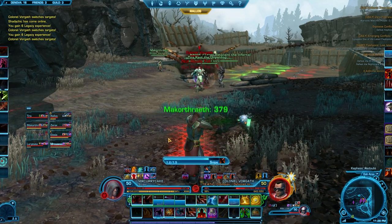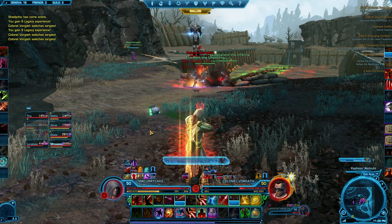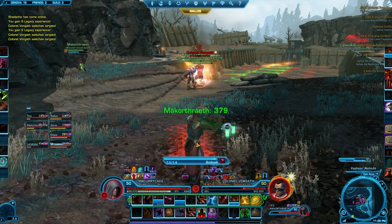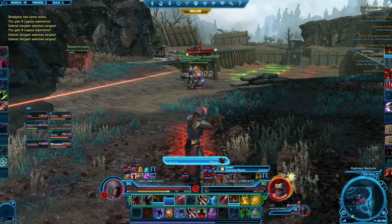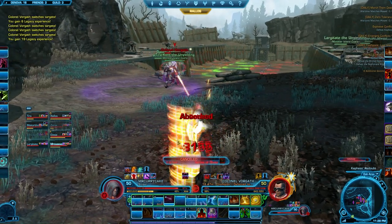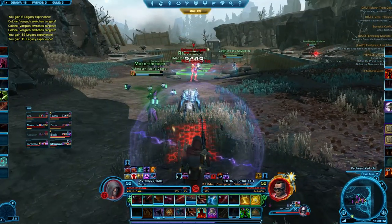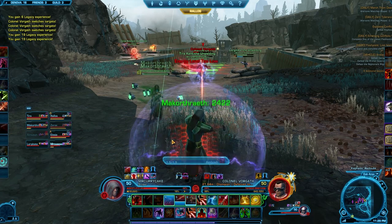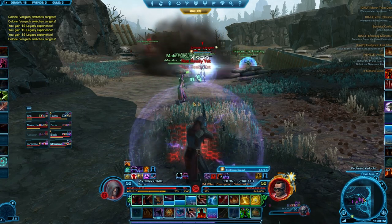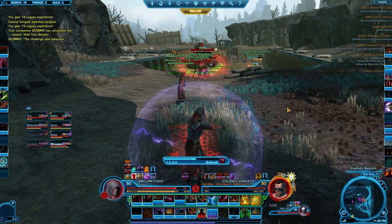In story mode you can take some turret damage without too much danger of enraging, and we've played with taking down the turrets as they spawn. The enrage timers on Zorn and Toth and Stormcaller and Firebrand are a lot tighter than this last phase with Vorgath. Just keep DPSing hard, keep your tanks up, watch out for the bombs, and for melee you can just drop a circle on them. As the off-tank, try standing a bit closer to the turrets to draw their proximity aggro.